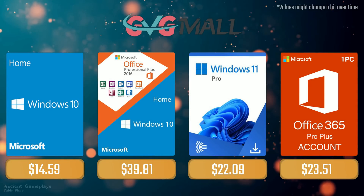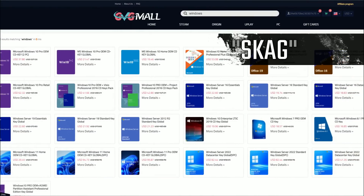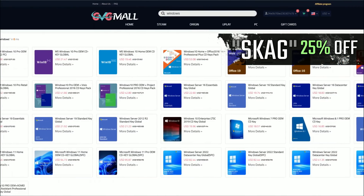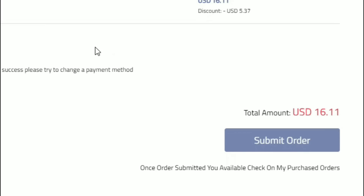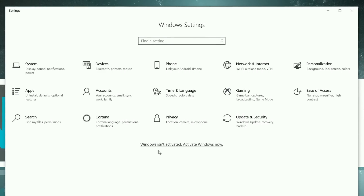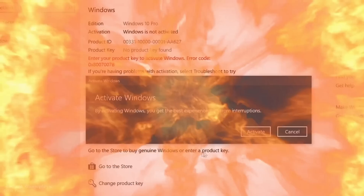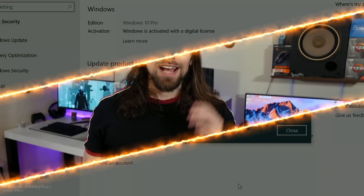Today's video sponsor is GVG.mo. Using my SKG discount code leads to 25% off across several products, making a Windows 10 serial key only $16. After payment you'll receive the key in your account, and all you need to do is enter it in your Windows settings and you have an activated system.